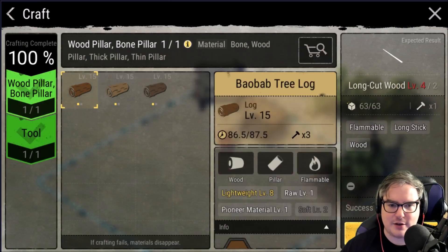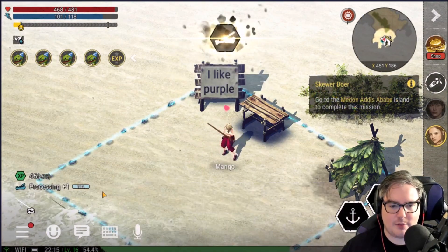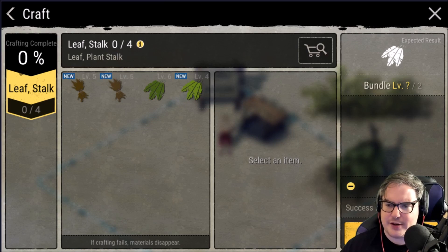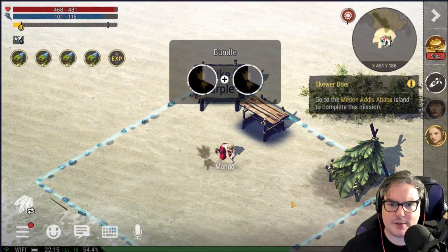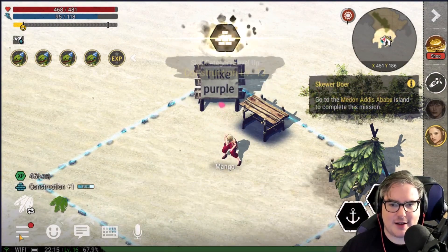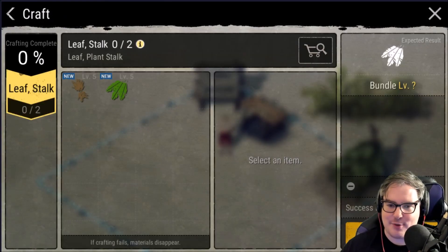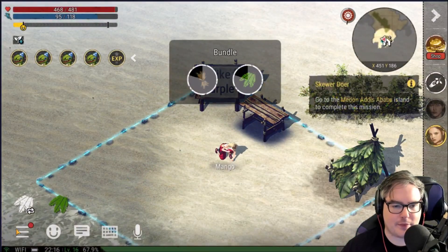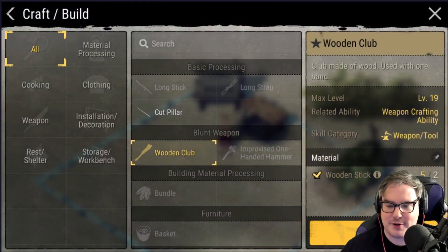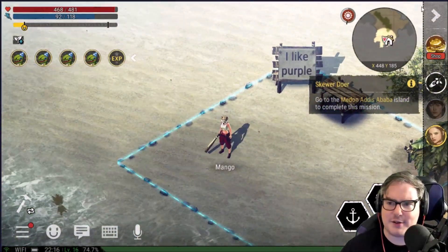I'm trying not to use too much of my good materials, just in case. This seems like a big one — I feel like this should give me a lot of XP. Processing — that's not what we want, we want construction. Let's build some more bundles. I might have to go farming for more materials. Come on, we're close — 13! We're so close. Oh my god, we're at 14! What if we make a club?